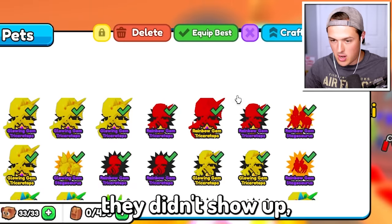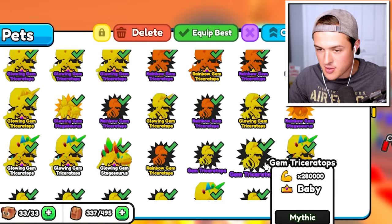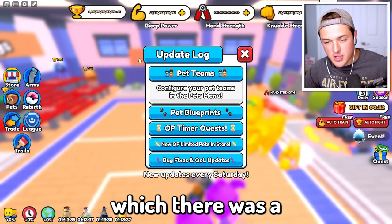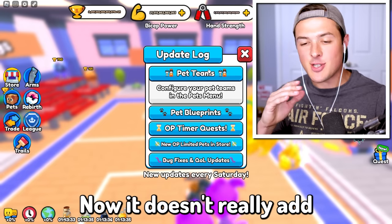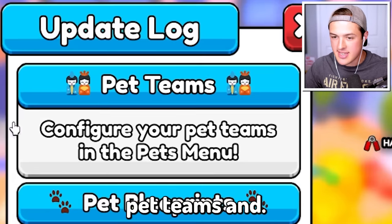Let me try to open some eggs. For some reason they didn't show up, so let's just equip the best. I don't see any Tyrannosaurus Rexes. I think the server just reset, but that actually leads me to my next point — there was a brand new update. It doesn't really add too much, there are no new worlds, but it added this thing called pet teams.